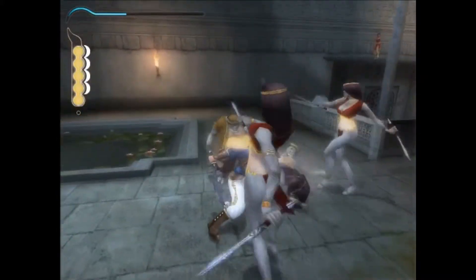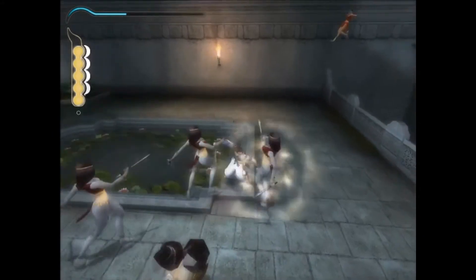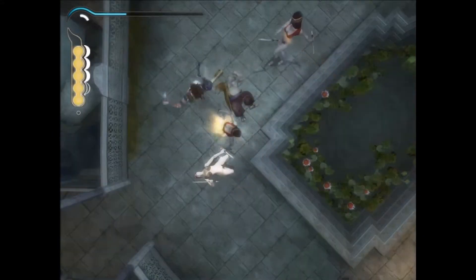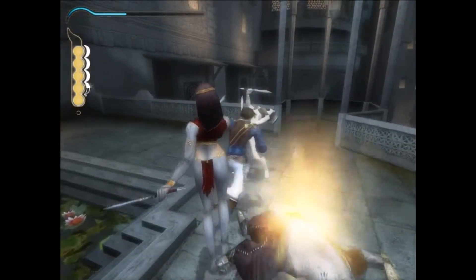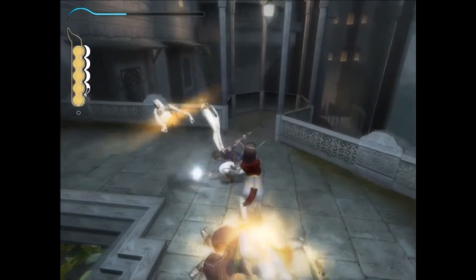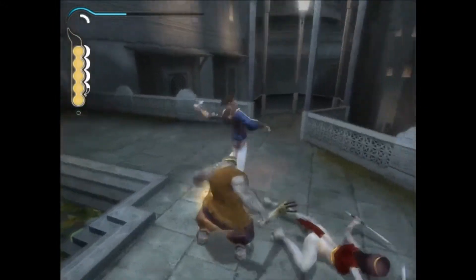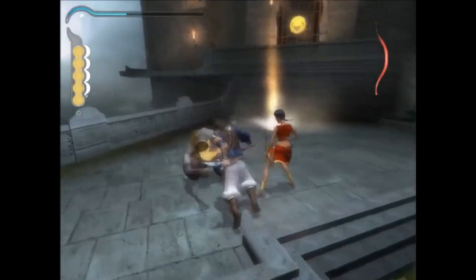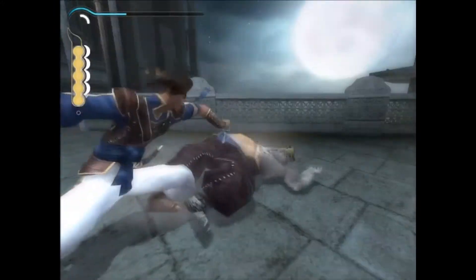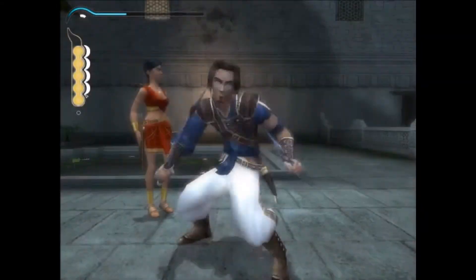The biggest criticism in my book comes from the combat. Sequences where you battle many enemies at once are frequent, and the prince doesn't have a large array of moves to call upon in the Sands of Time — he does get more in the sequels though. Combat essentially boils down to knocking an enemy down somehow and then driving the dagger into them. In most places of the game, enemies will seemingly endlessly spawn, and just when you think it's over, more will spawn in and these can keep going for some time, until they finally stop and the prince puts his sword away.